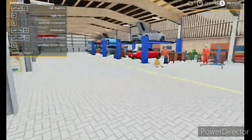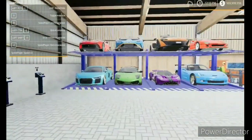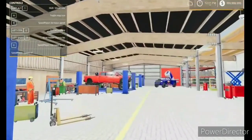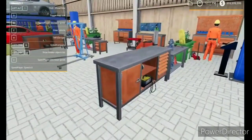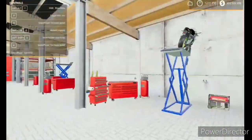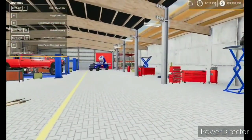Over here you have a spot where you can pull out a lift. Really nice, fantastic. And as I said, this can come to console because all this wood and the lifts are from the Welker Farms map. The only thing that would have to be removed would be the Snap-on toolboxes.